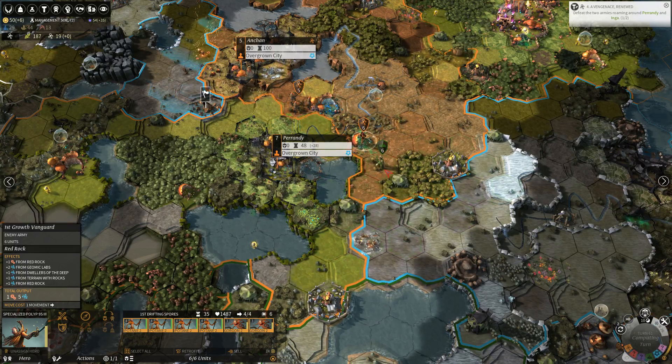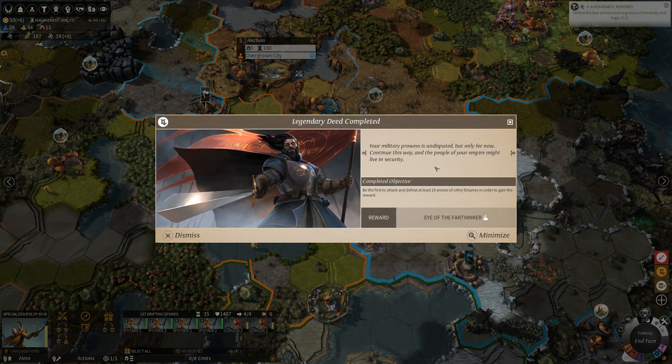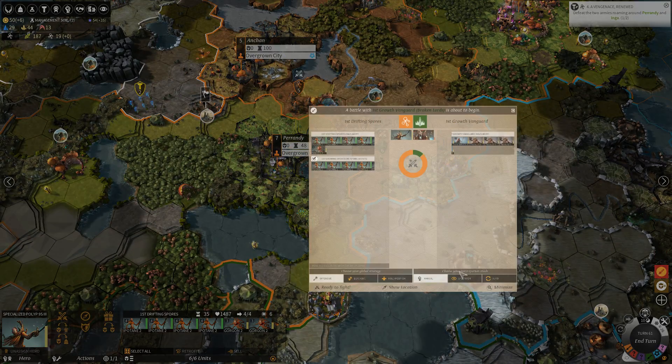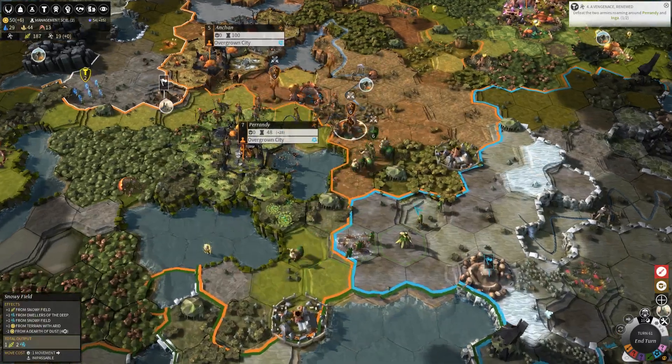You really only should retreat from a battle if you think there's some chance that you'll be able to get your army away from the enemy. My military prowess is undisputed. One of the legendary deeds was to be the first to attack and defeat ten armies of other empires, and boy have we been working hard on that. So we've gotten access to the Eye of the Far Thinker, a trinket that can be equipped on any military unit and gives them free counter. I don't know how much we'll use these because of how expensive they are - our resource generation is not awesome.